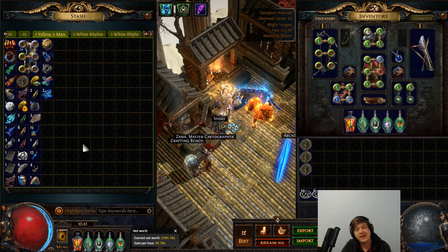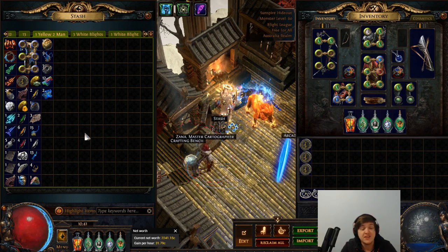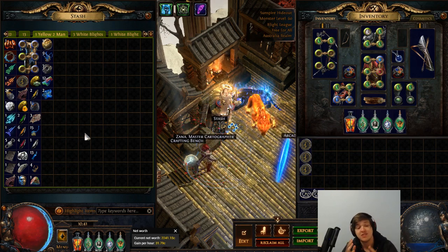We moved on to red maps, and I'm sure you can guess how that went — definitely not the best. We spent an exorbitant amount of money on a blighted Lair map. CuteDog spent around 80 chaos to test this out, and again we didn't get anywhere close to that — probably about 10c if we're lucky. There just really wasn't a whole lot of value there.